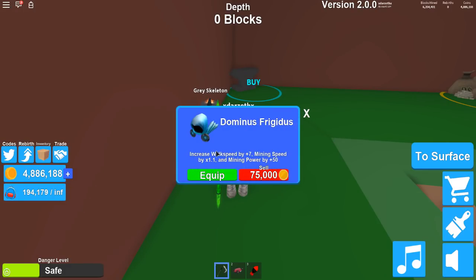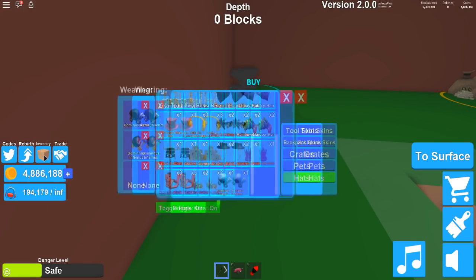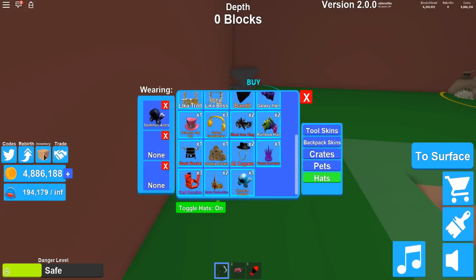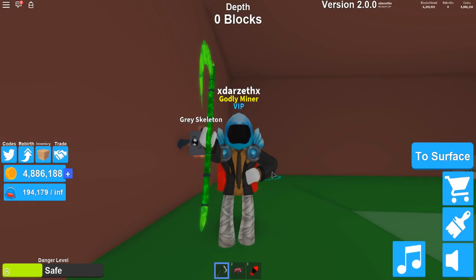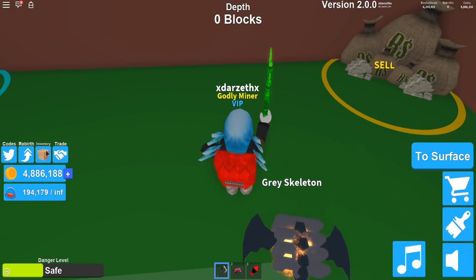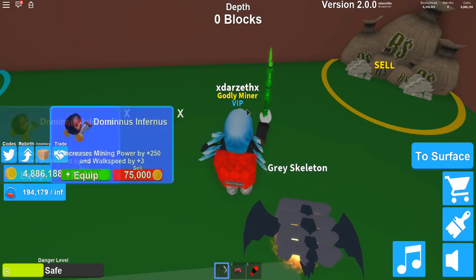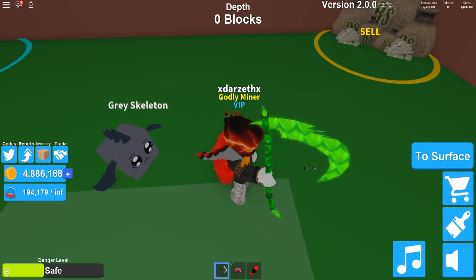This one gives you walk speed by 7, mining speed by 1.1, and mining power by 50. Yes — we have all of them now, yes baby! So we're going to de-equip and equip the Frigidus. Yes, I want to equip you — there we go. Now you guys see it, there it is. As I'm digging down with my awesome hats all on in a row, we're going to be super-duper quick, super-duper fast, and we're going to be awesome looking at the same exact time.